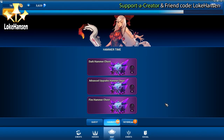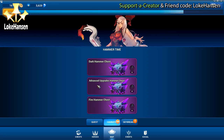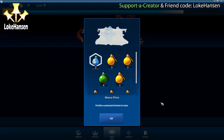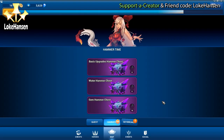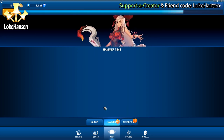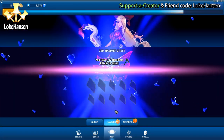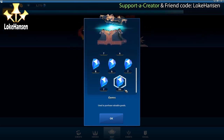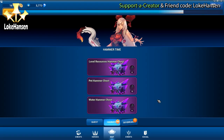Advanced upgrades hammer chest alongside dark and fire - big surprise, going in for the advanced upgrades for the elixirs that I've mentioned many times already. Now we have a gem hammer chest at 10 hammers. On average I think I'm getting about 100 to 125 gems, because we're getting 5 to 10 in each crystal and then 50 to 100 in the final one. It's always a good supply.